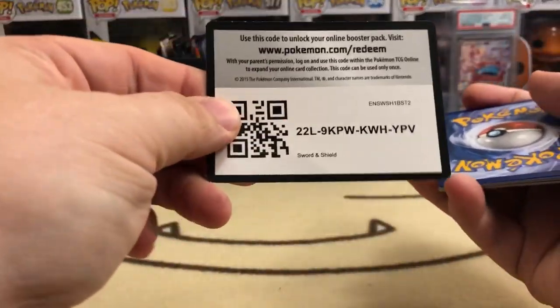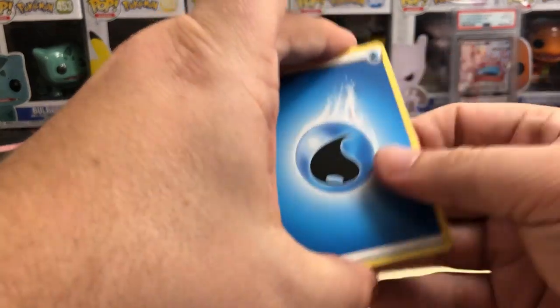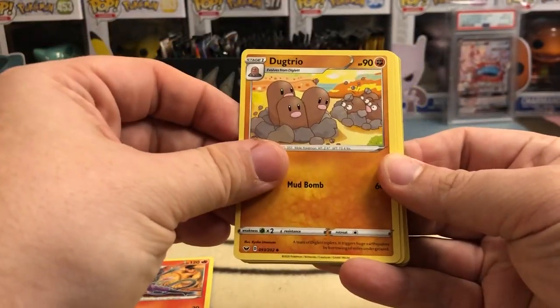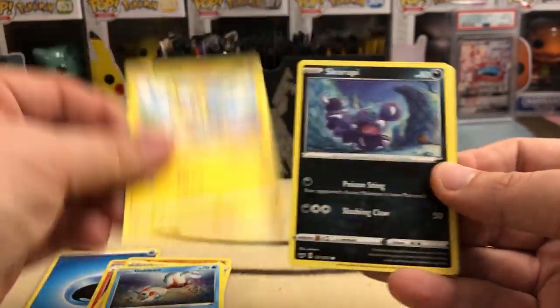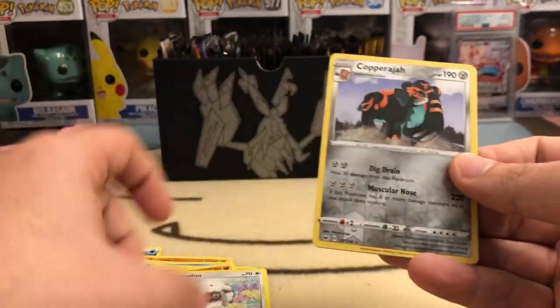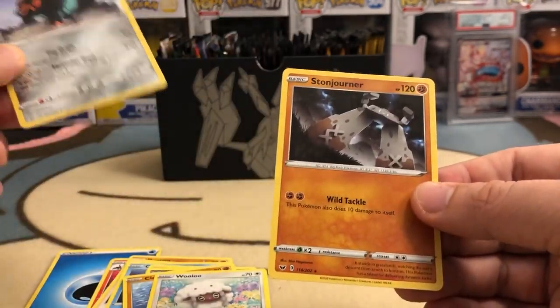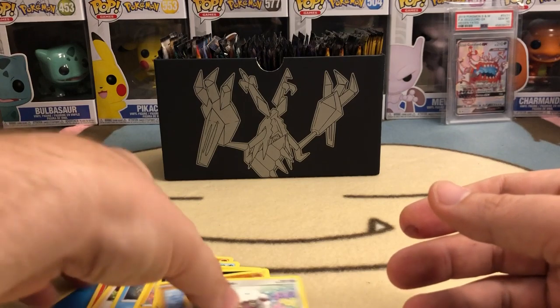Got the code card for you guys. Four from the back: Water Energy, Salazzle, Dugtrio, Pokemon Center Lady, Goldeen, Yamper, Skirupi, Clobopus, Wooloo, Copperajah Reverse Holo — that's a rare — and Stonjourner Non-Holographic. We'll always take two rares, never a problem.